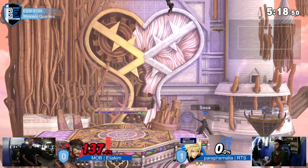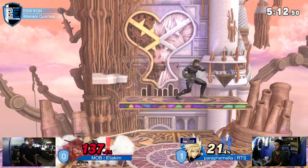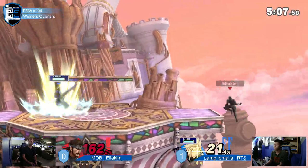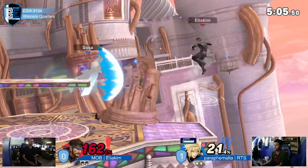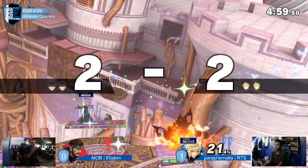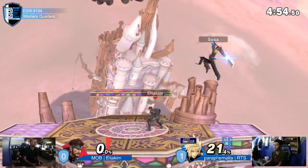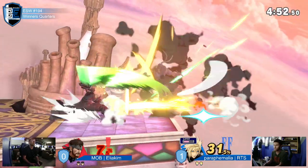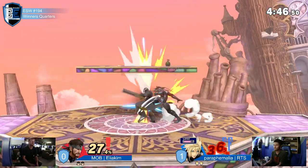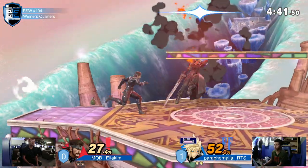RTS trying to slide in there with the dash attack to take that stock. You can see him sharking around this platform trying to take it. But Eliakim is not folding in that shield. Eliakim is doing such a good job utilizing that platform — turtling, putting up those grenades, grabbing the grenades when he needs to. Now that forward tilt is going to end that stock. Here we go — both players are now pretty much close in percentage. Gets a stray with the forward air, some solid damage.